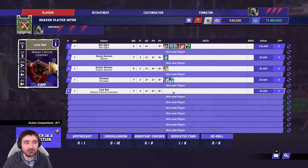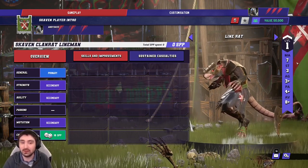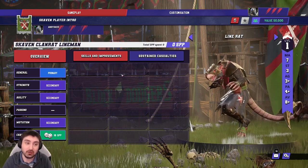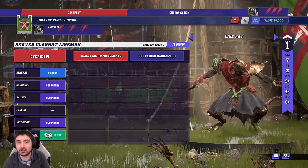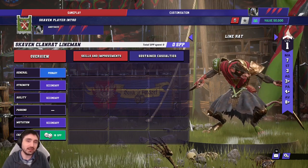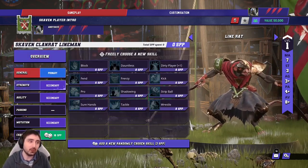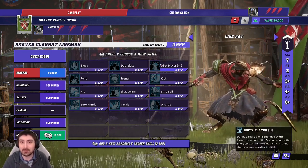The final player is the humble Skaven Line Rat at only 50k. Movement one faster than a standard player for 50k — brilliant. Same strength, same agility, same passing as a standard player, but pays for movement with reduced armor and no Block, Dodge, or Wrestle. They will die a lot. Be careful when you stand them up — don't let them take lots of hits. They're there to screen and prevent your Gutter Runners getting punched.